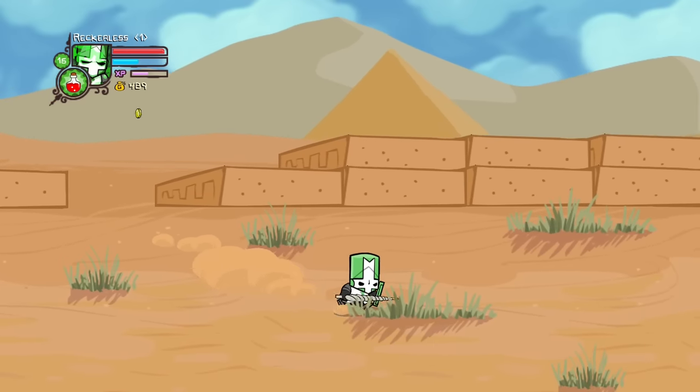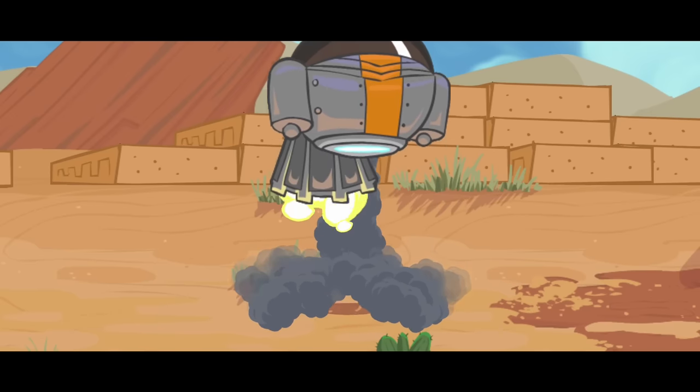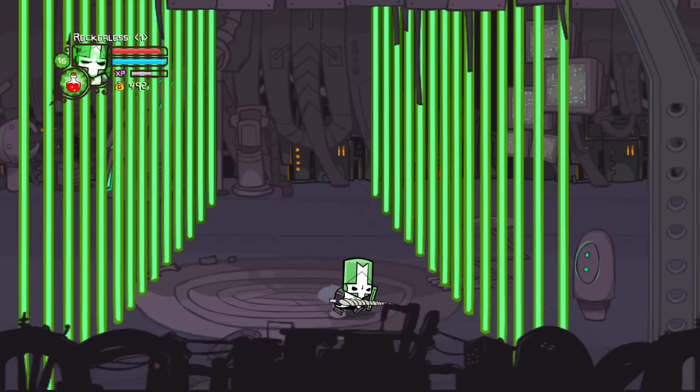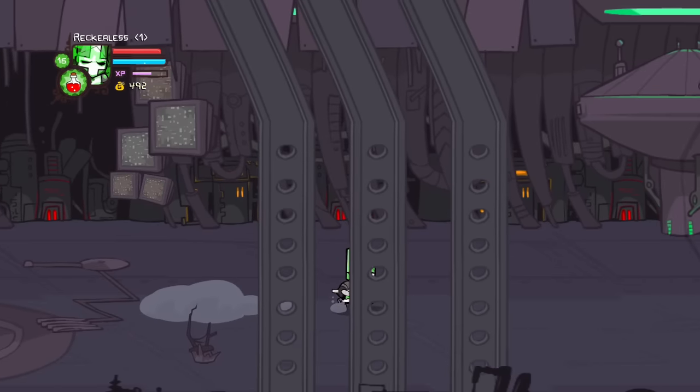They travel through the desert until something doesn't feel right. UFOs arrive and begin to attack the knights, but after defeating the UFOs, a larger UFO comes and abducts them. Now in prison, the knights notice a control pad and destroy it, breaking them free from their cell.